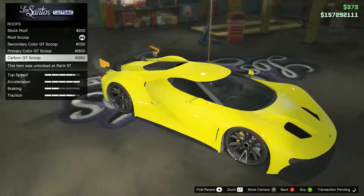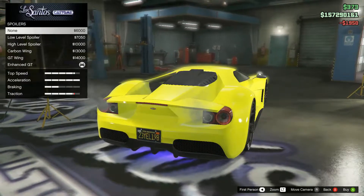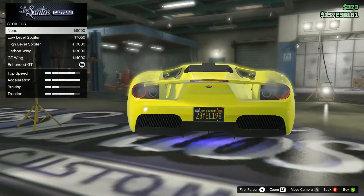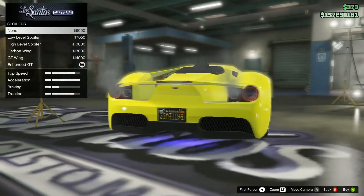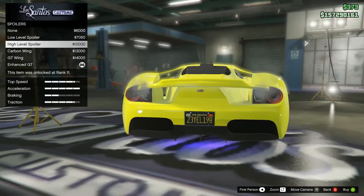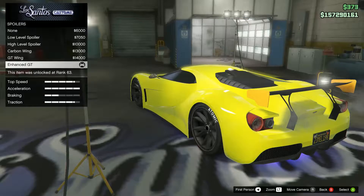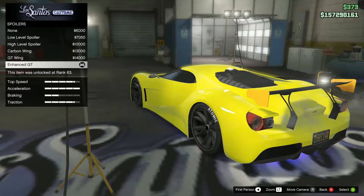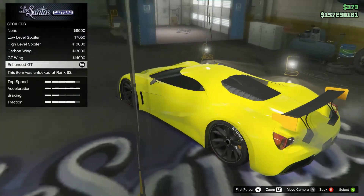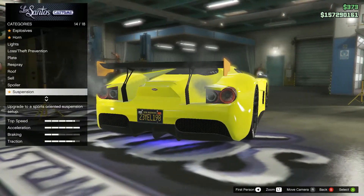I like the carbon GT scoop. For the spoiler: none looks like this — I really like that the air can flow between the two wheels, that's so awesome. Then there's a low level, high level, carbon wing, GT wing, and the intensity option. The side panel changes from carbon to color.